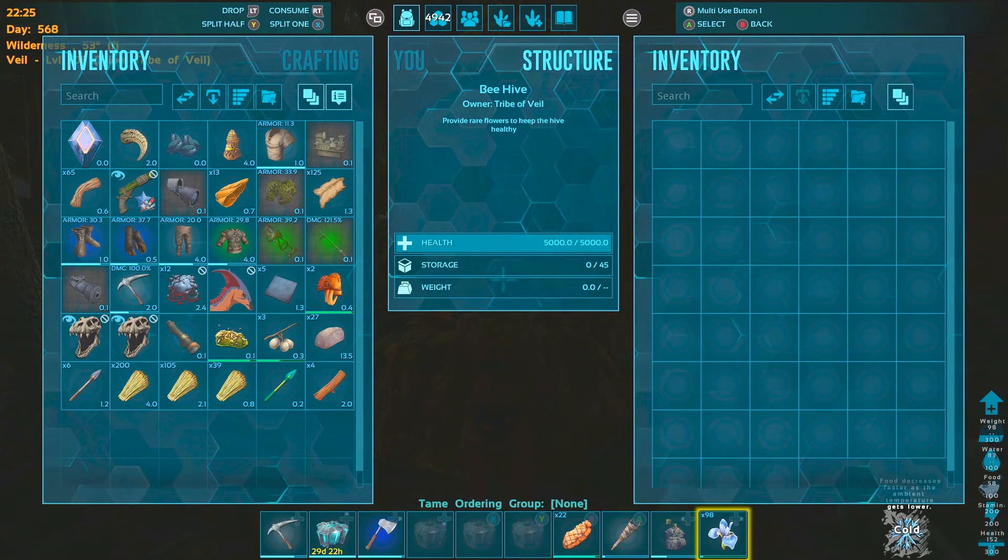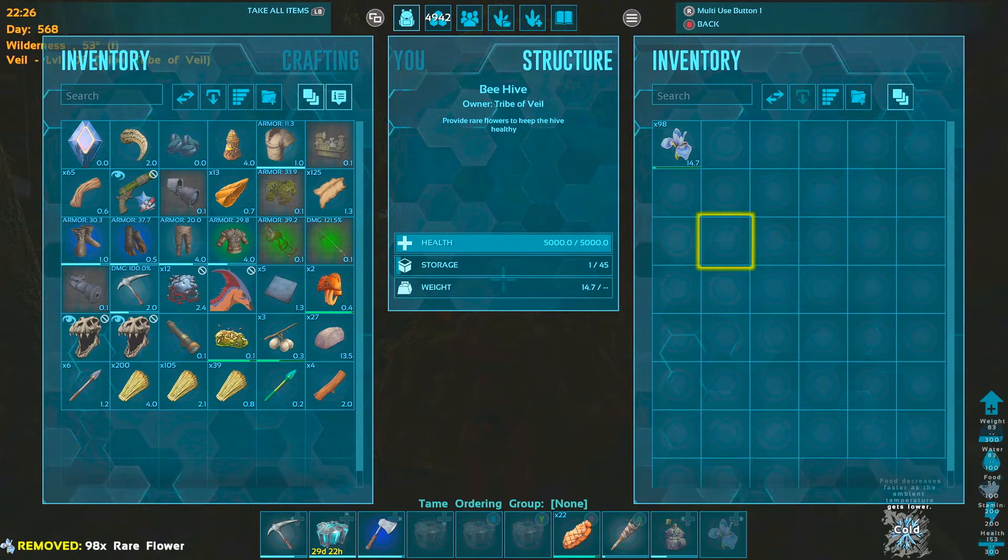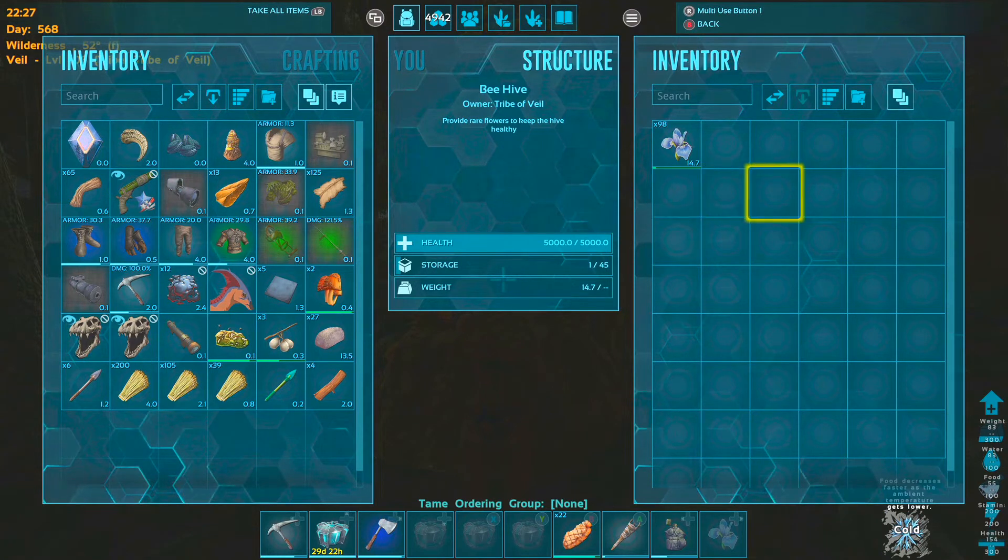Then you would put your rare flowers inside the inventory. Then, something like once every 45 minutes, it will generate some honey for you.